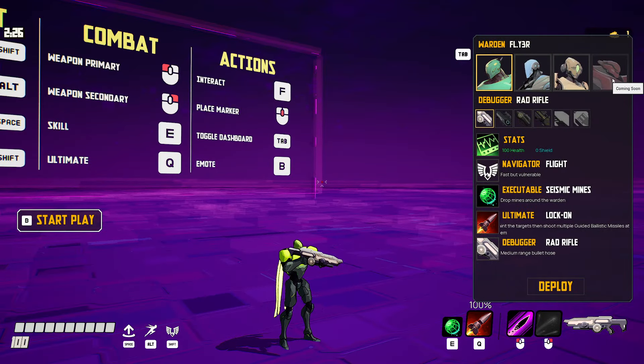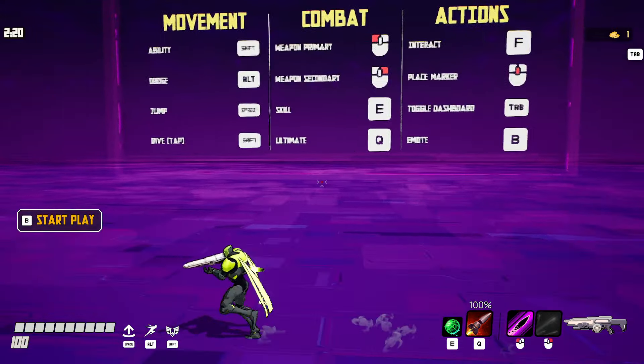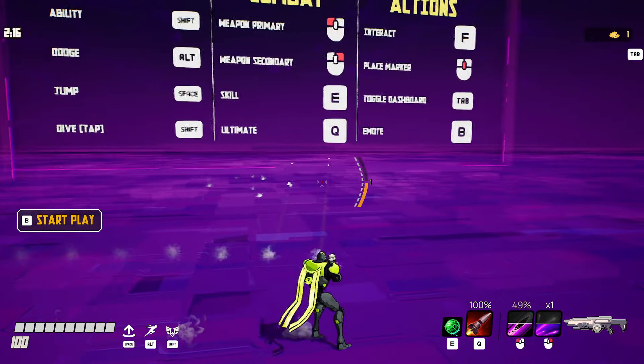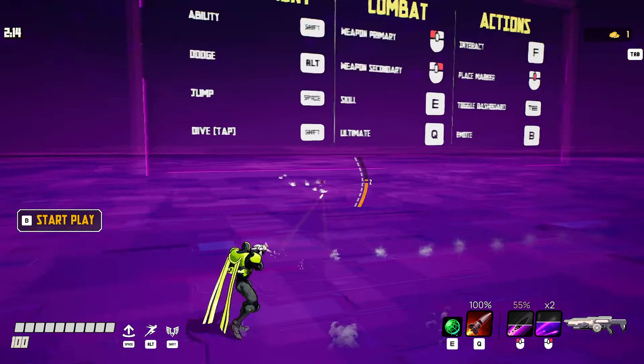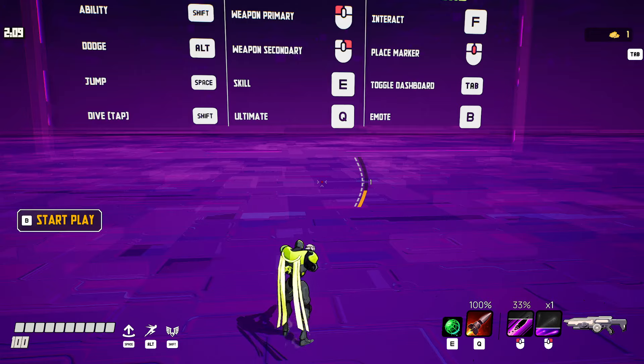There's one character locked for the demo, but you can select four guns at the start and they're all different. They all have alt fire - it's a freaking underslung shotgun. My alt fire is charged by my depleted ammunition. It's like a yin-yang thing - one goes up, one goes down.